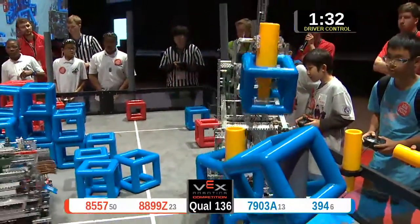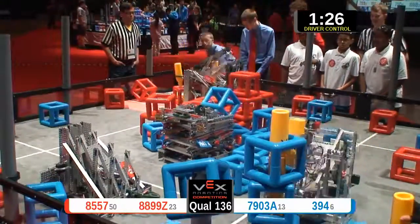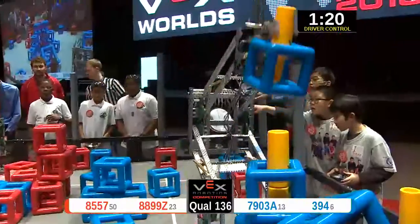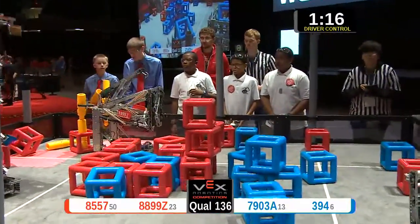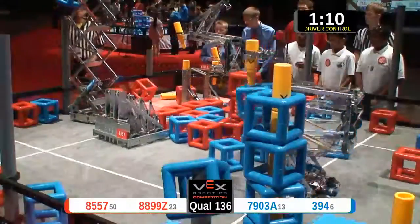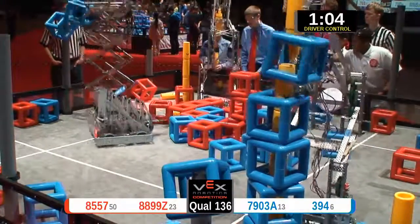Although the Red Lions might be slightly better dressed, but I might be biased. The Red Lions goes to put the peg in the slot, starting to build their Skyrise. They do so successfully. Team 394 building their Skyrise way up high, though. There go their alliance partners doing the secondary scoring over on the far post. As soon as they get themselves lined up, they got one in. And they cap it off.